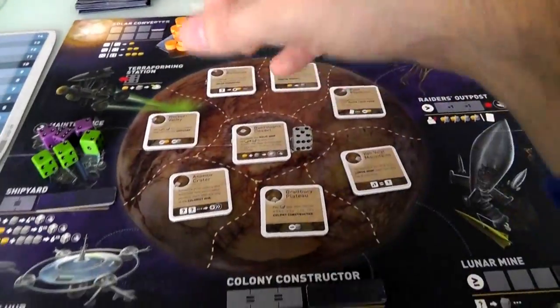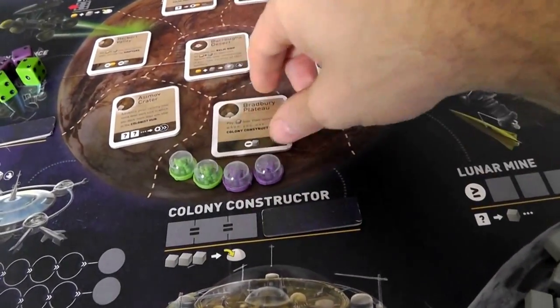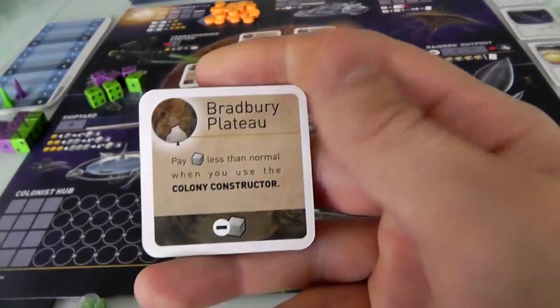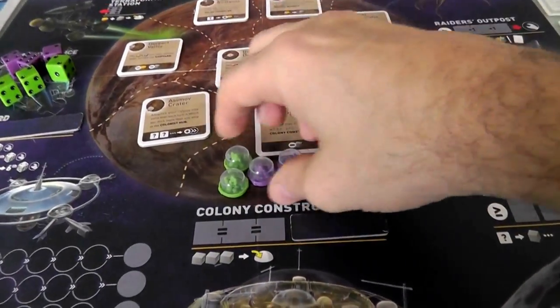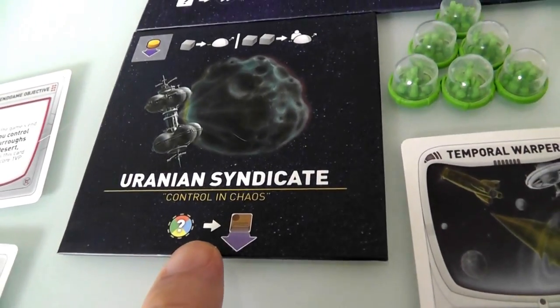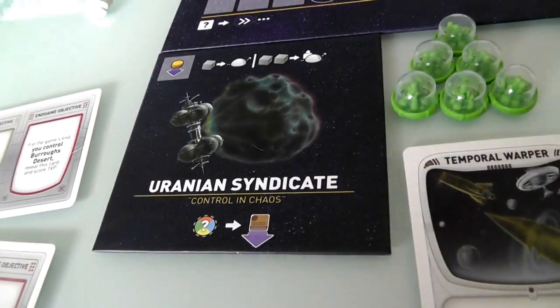My special power is that whenever there is an area that is contested — say both Jen and I have two colonies in the Bradbury Plateau — nobody controls it and nobody gets the special power. But once per turn, I can pick one special power from one of the contested regions and use it as if it's my own. Because I've got control in chaos — that's my special power.